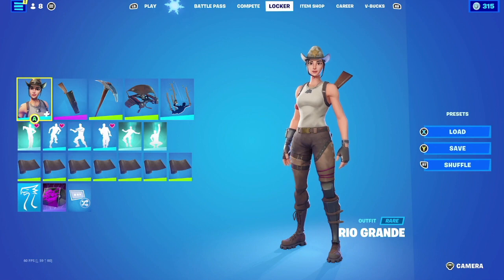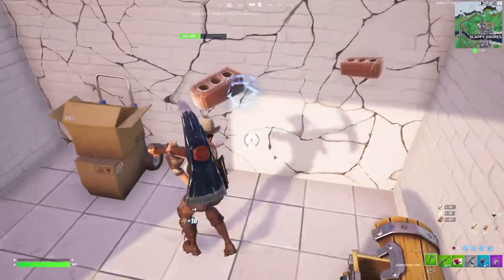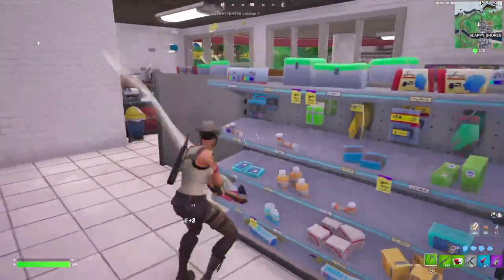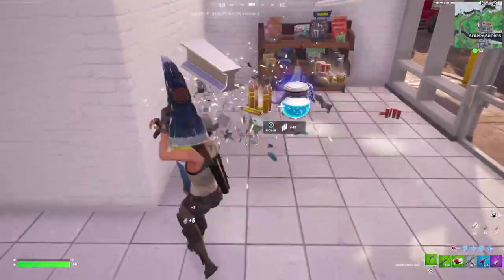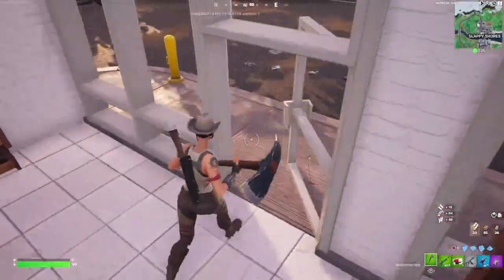For our first community combo we have an entry from a familiar face — Ethan Martin. He goes with the Real Grande outfit, and for the back bling he goes with the Boomstick. I like the simple aesthetics and color schemes between the back bling and outfit — they match really well and the theme goes perfectly. For the harvesting tool he goes with the Throwback Axe, which was obtainable for free in the item shop. It's a simplistic harvesting tool I could actually see Real Grande using.